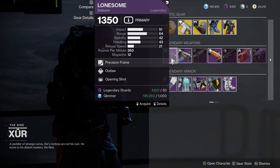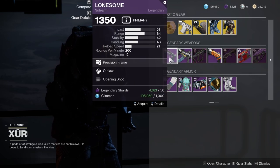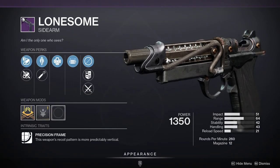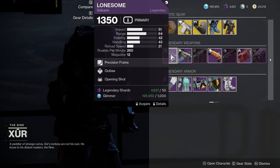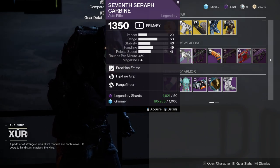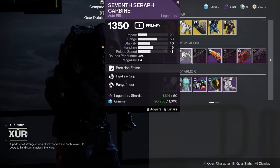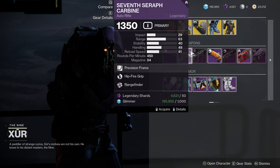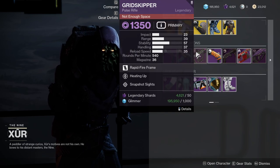If you don't have the Warmind Eververse armor, the Warlock boots are also pretty good as a substitute, but other than that I'd ignore a lot of these. As for the weapons, we're looking at Lonesome with Outlaw and Opening Shot — not the biggest fan, there are better rolls. Seven Seraph Carbine with Hip Fire Grip and Rangefinder, which don't mesh together since Rangefinder only works aiming down sights and Hip Fire Grip only works when hip firing.